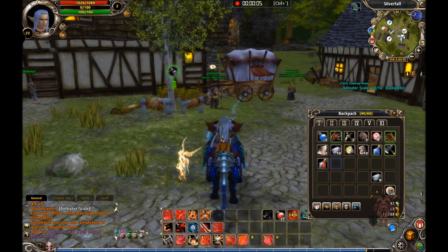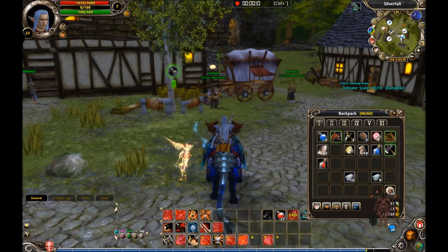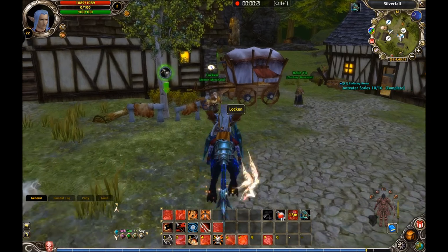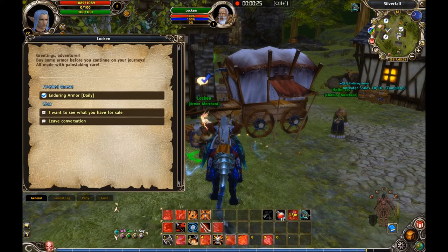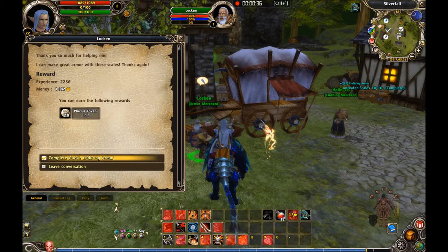Now we are back in Silverfall and it was these ten we were collecting. We have to deliver them to Loken who stands here in the middle. He is an old dude and stands by Wacken. You will get your Filius token coins for it that you can use in the armor shop. That was all for me — hope you have a good playing and hope you will see more of my daily quests. Goodbye.